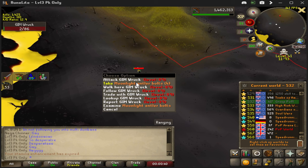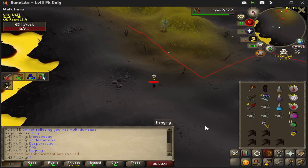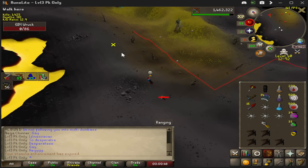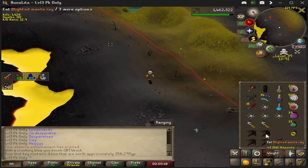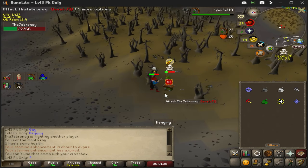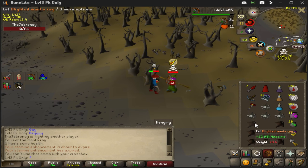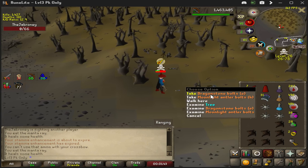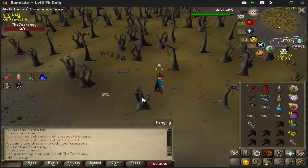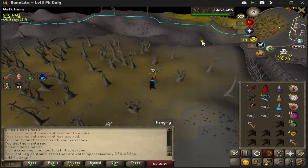These guys with the rev staff — they actually risk a lot of ether. If you ever see someone with a rev weapon, take them out because you're going to get at least a couple hundred k. I don't know what this guy's doing — see you later buddy. 300k, okay — we'll take it. Antler bolts.